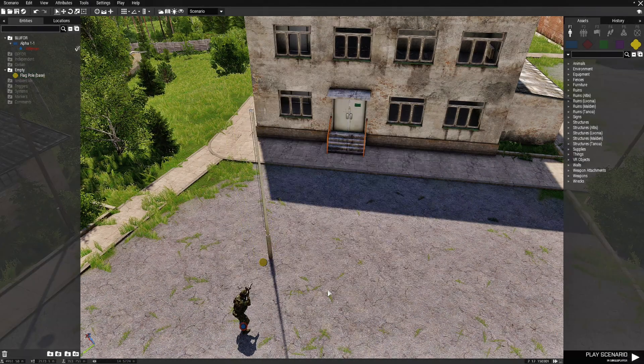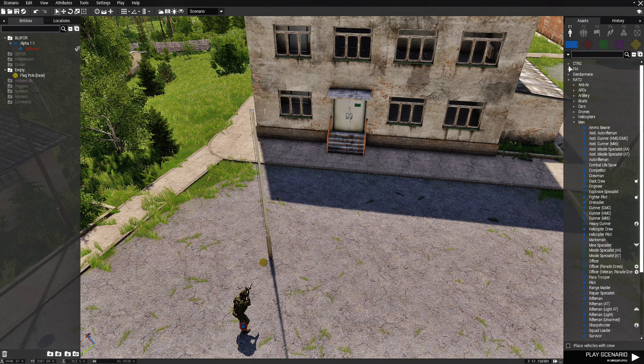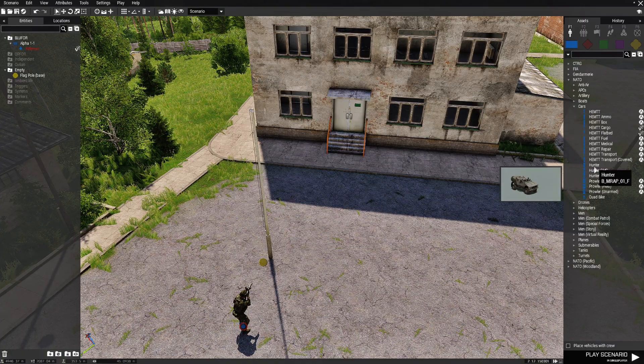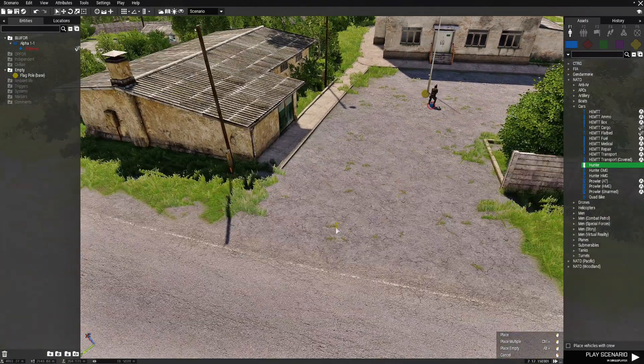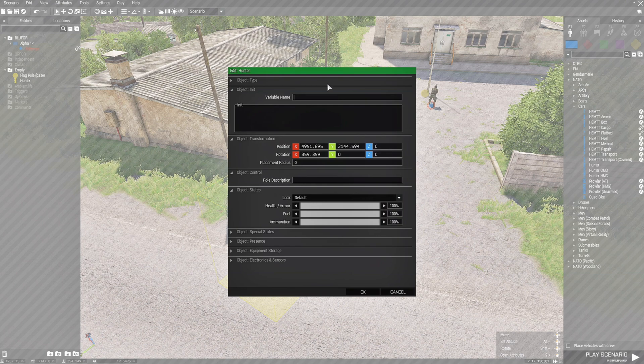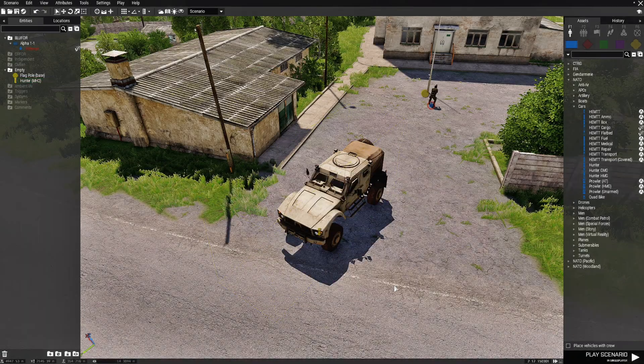That's all we have to do for that for now. We're going to go back to NATO, which is blue4, and then NATO, and then cars. We're going to choose a Hunter and place this vehicle right about here. We're going to edit the vehicle, give it a variable name — this is going to be 'MHQ' — and hit OK.